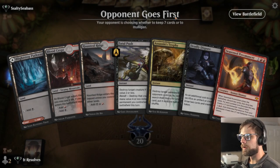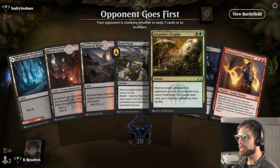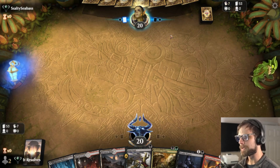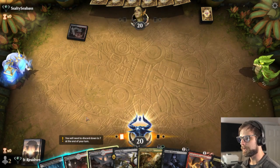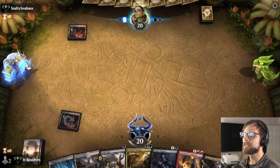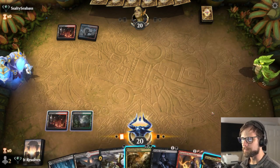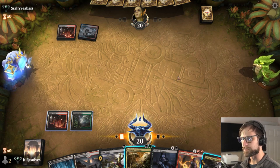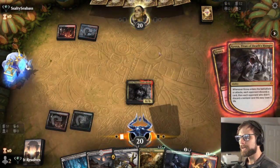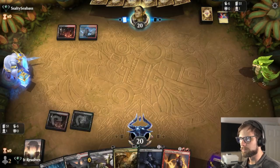Game one — this is a pretty easy keep. We have a lot of good options; Fatal Push starts us off well. Opponent plays a Blood Crypt, so we drop a land too, leaving open a green source for Assassin's Trophy. We go ahead and Kroxa — normally I'd wait especially with Deadly Dispute in hand to capitalize, but I think it's okay to pull the trigger. Looks like Grixis Control or something of that nature.